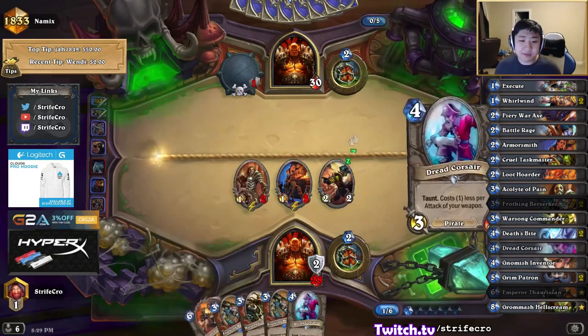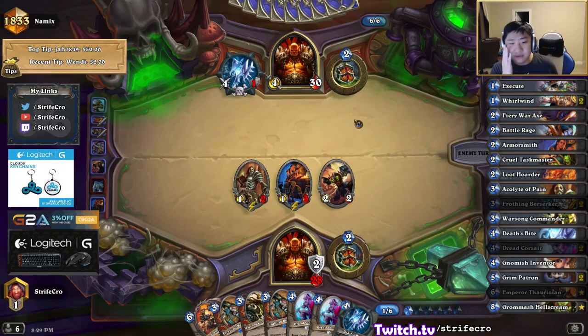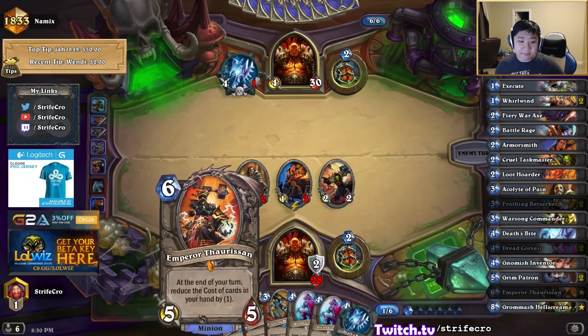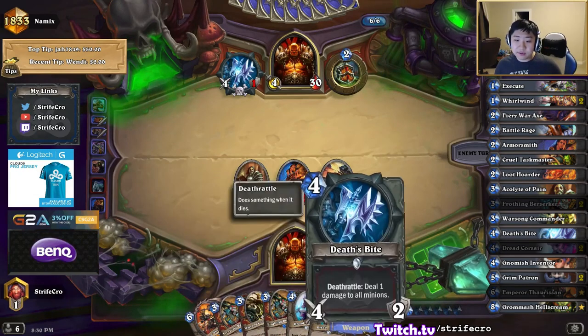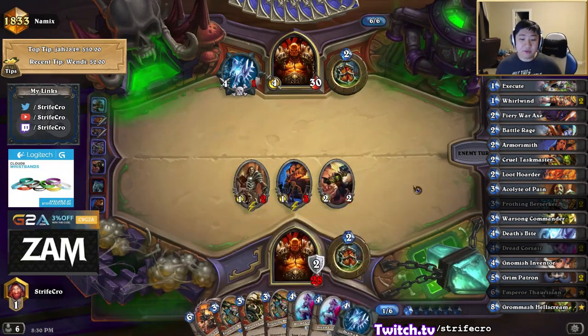I was thinking about playing Emperor but I think it's too good to clear the Belcher really efficiently, especially leaving behind a 1-2 Acolyte — not a 1-health Acolyte. That turn really helped. Now I have Deathsbite. I can set up Emperor and then try to go off with Warsong and Frothing, probably setting up Deathsbite at some point.